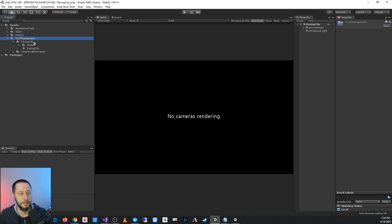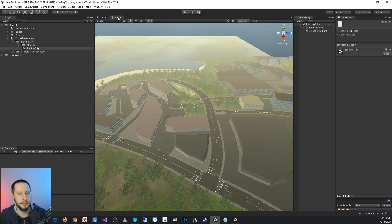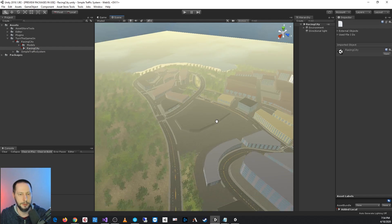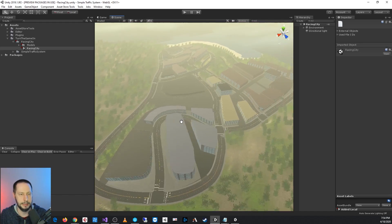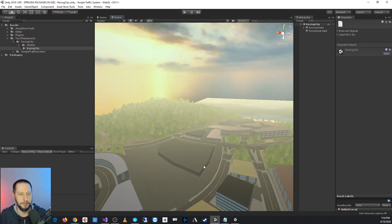You'll get a folder called Racing City. In that Racing City folder, you'll have the Racing City scene and all of the content that makes up that scene. So let's go ahead and open that scene. It's actually a decent sized road network with a lot of height variation.